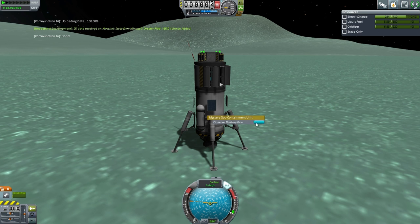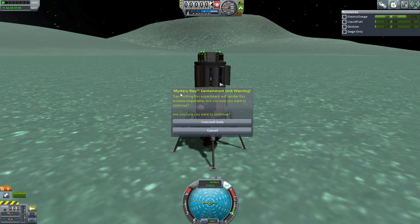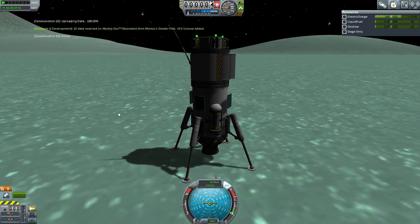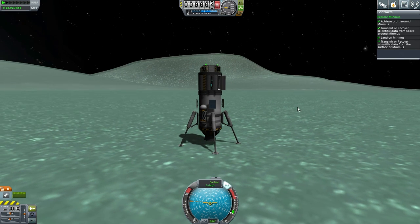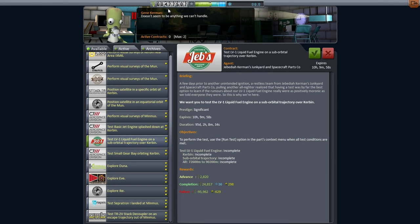And the mystery goo — you observe the goo. They really need to come up with a larger variety of blurbs on that stuff, especially now that we have a lot more biomes. So that is the mission to Minmus concluded. Let's go back to the Space Center. With the end of that mission, we have 477,000 funds and 88.8 science, which means that we are just shy of being able to unlock a science node that costs 90.